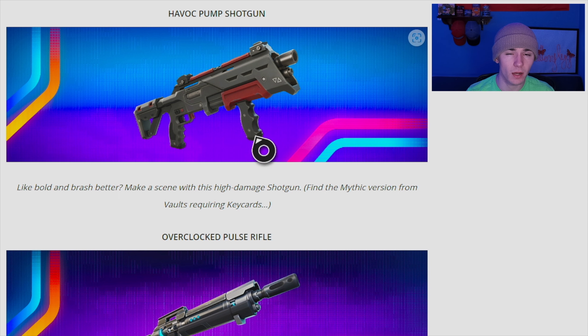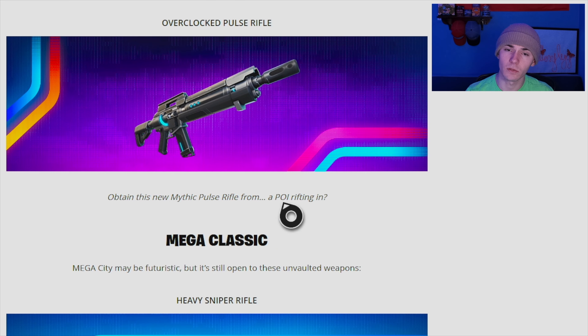Then we have the Havoc Pump Shotgun — it has a primal shotgun sort of design but more modern looking. This one is teasing a POI rifting in, with a question mark. There's also the Overclocked Pulse Rifle as a mythic — a pulse rifle could be very interesting this season, hopefully good for some kills.